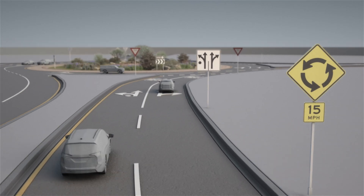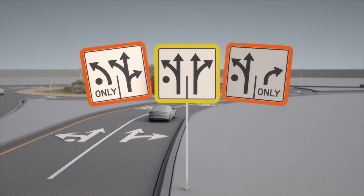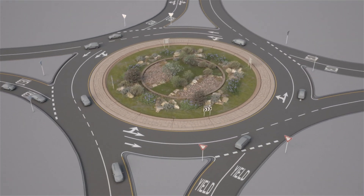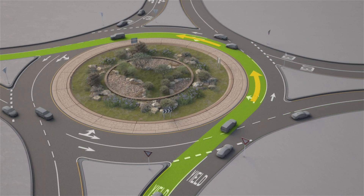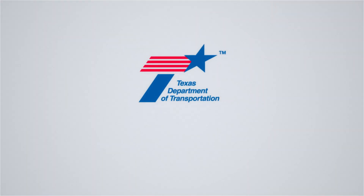Read the signs and follow the road paint, which you should be doing anyways wherever you drive, in case there's a variation. But in general, at a multi-lane roundabout — whether it's two lanes, three lanes, or more — the rules stay the same: right lane for right turn, left lane for lefts or a U-turn, and any lane to go straight. Learn more about roundabouts at TxDOT.gov.